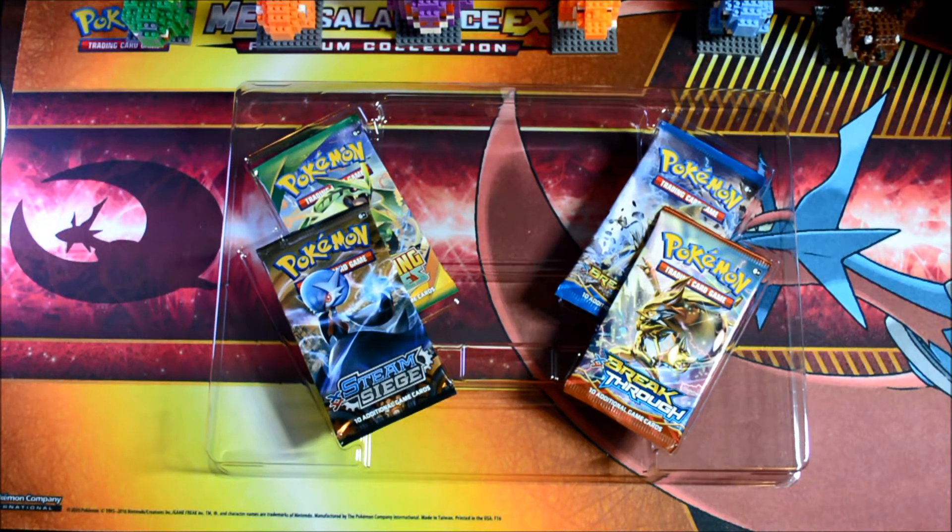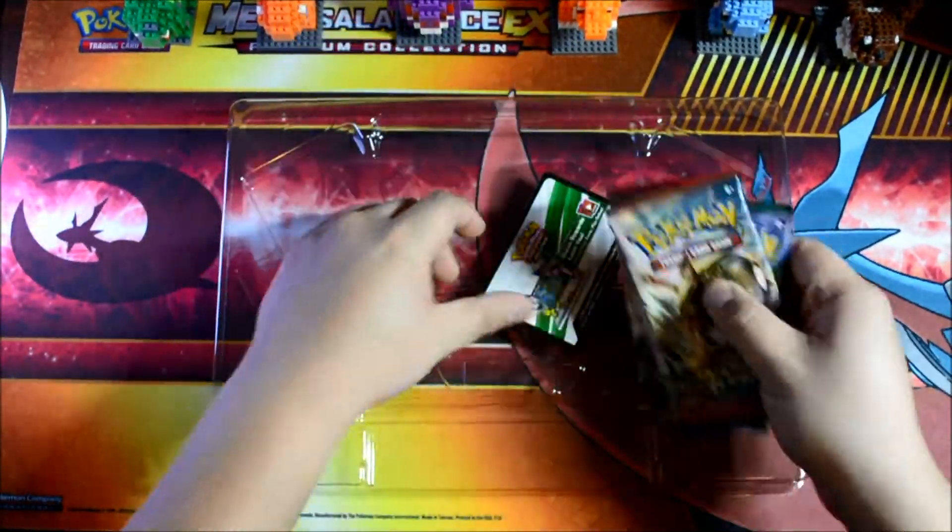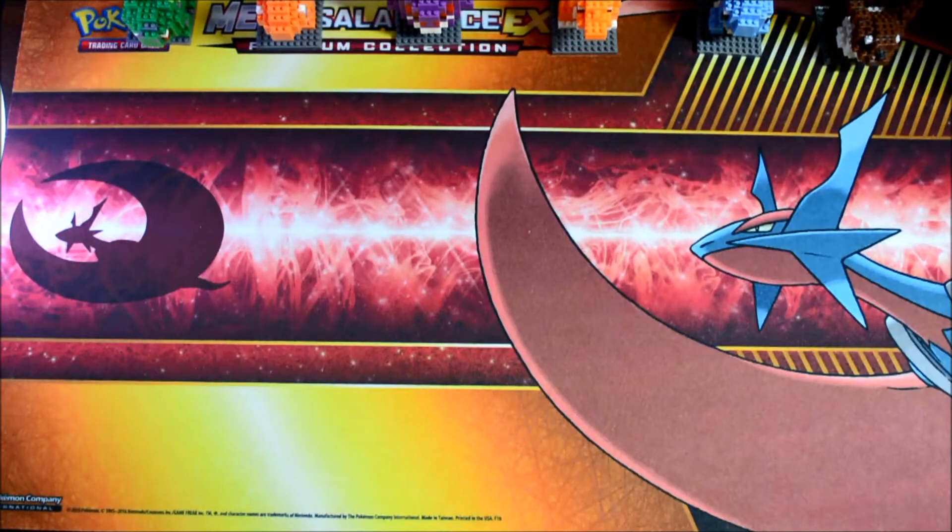The scoring is as usual: Reverse Holo Rares are one point, Holos and Breaks are two points, EXs are three points, Mega EXs are four points, Full Arts are five, and Secret Rares are eight. Alright, wish us luck.